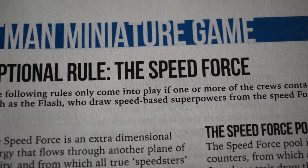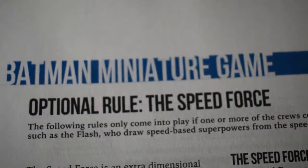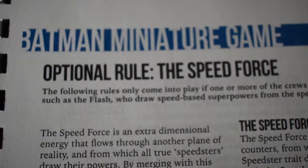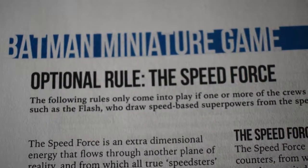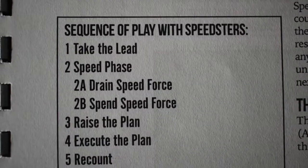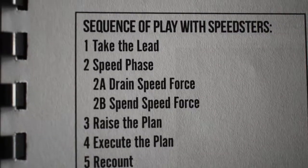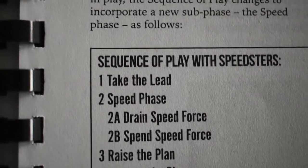Today we're looking at the speed force, which is a completely different section within the overall turn. Previously when we've looked at the turn, we've done the take the lead, gone to raising the plan, executing the plan, and then the recount. If you have a Barry Allen or an Eobard Thorne, which are the two main speedsters, then we have an extra phase called the speed phase. It goes here — once we've taken the lead and pulled out whose tokens are in what, followed immediately by the speed phase, which allows the models to move and act before the raising of the plan and obviously the execution.